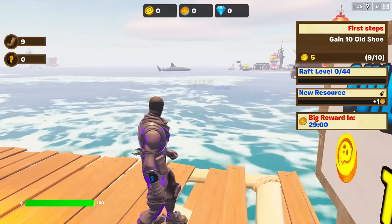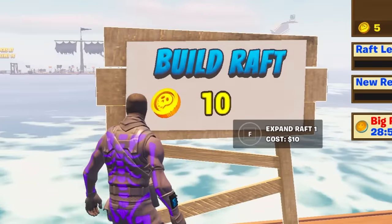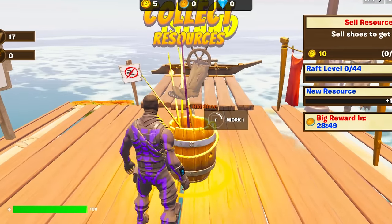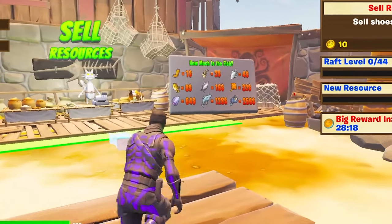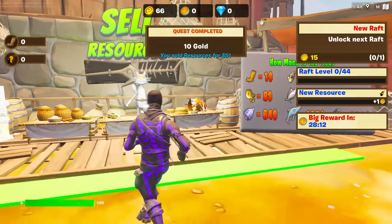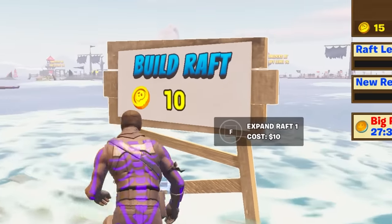I guess the point is to make this raft big. And to do that, I need 10 gold. I got five gold for doing this. I'm not really sure exactly what I'm doing. I can sell stuff. So if I take these old boots, they sell for $1. I've got $51 now. So if we go back to our raft, we should have a little bit of gold.